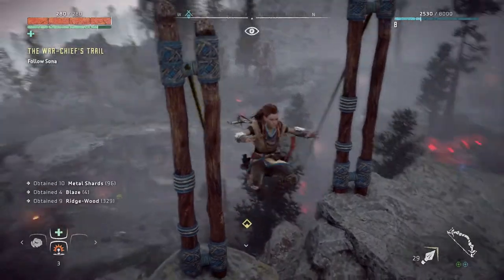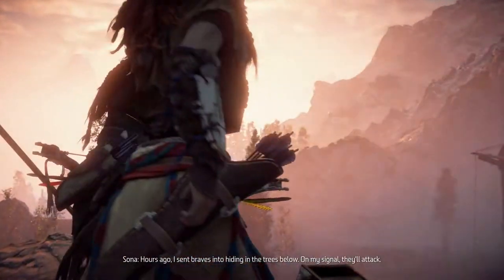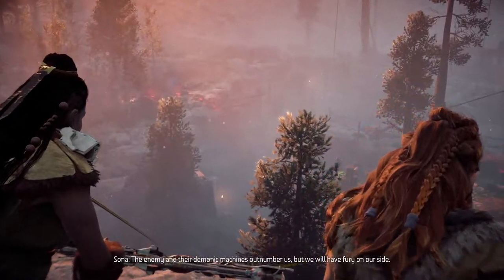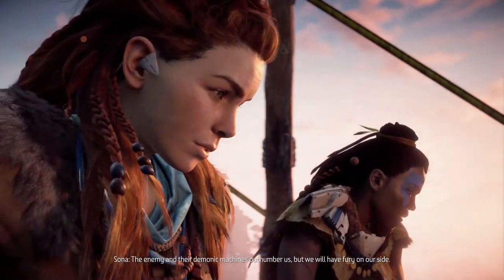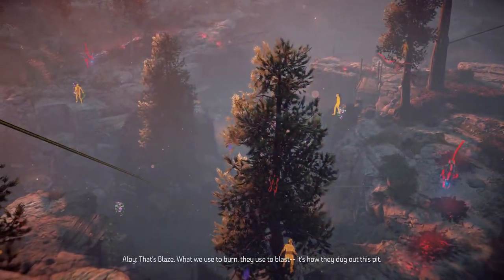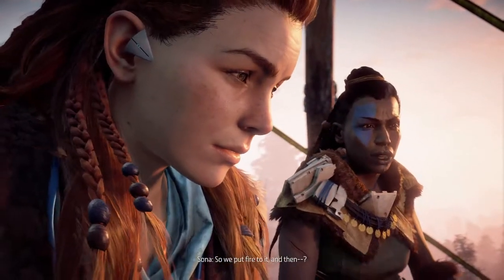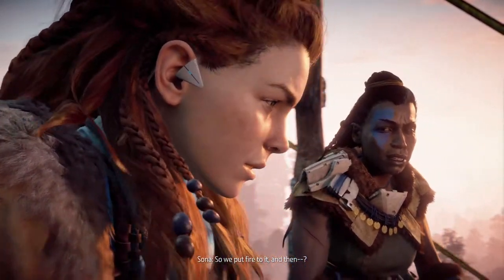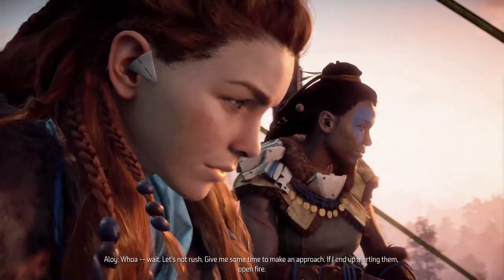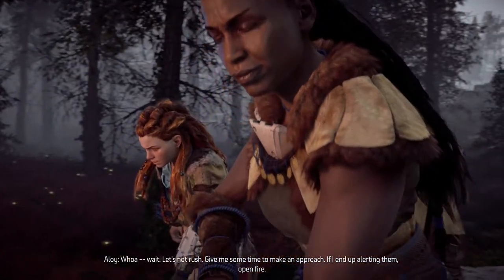Supply crate, don't mind if I do. Look at all the corrupted. I send braves into hiding in the trees below - on my signal they'll attack. The enemy and their demonic machines outnumber us but we will have fury on our side. We could have more than that - explain. That's blaze - what they used to blast, it's how they dug out this pit. So we put fire to it and then boom! Let us begin.